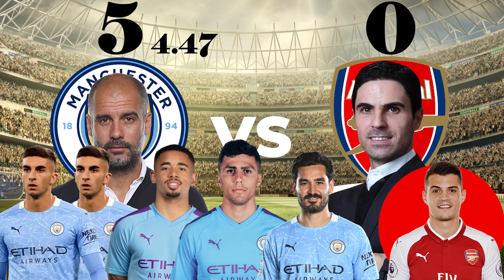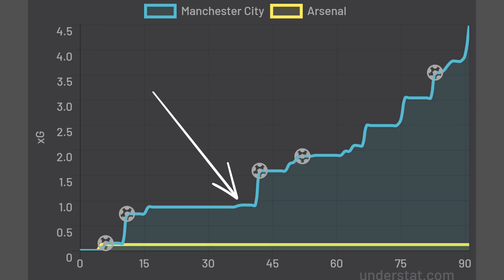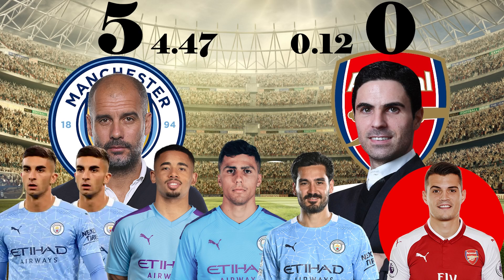City also crushed Arsenal on xG 4.47 to 0.12, with the xG time map showing that even before the sending off, City were ahead. But what tactics did both managers use? Let's take a look.